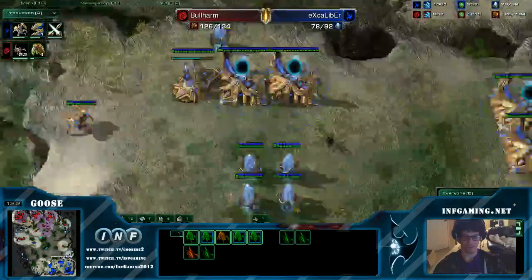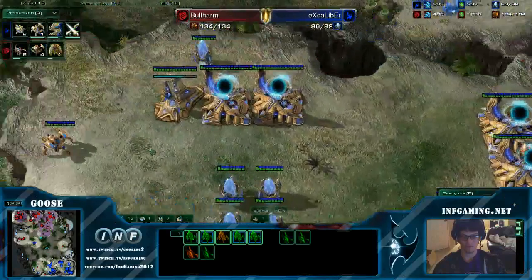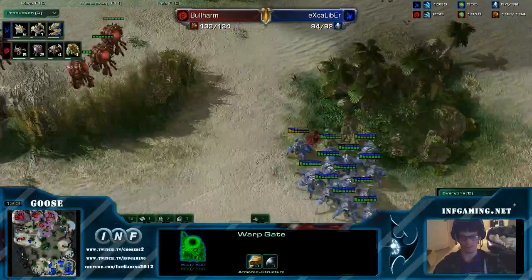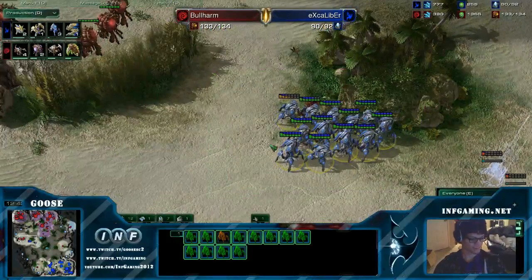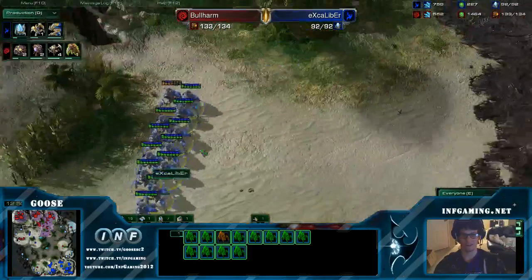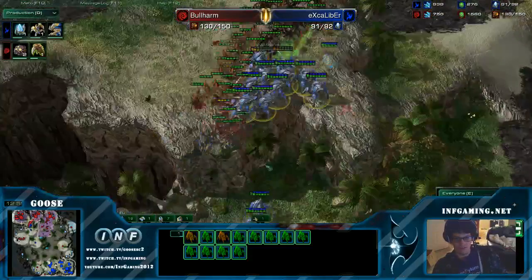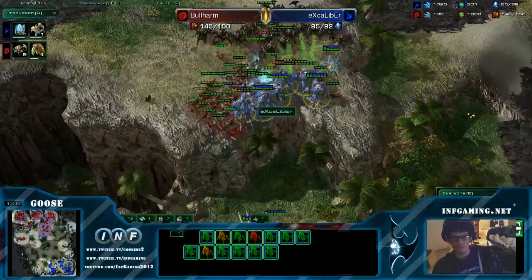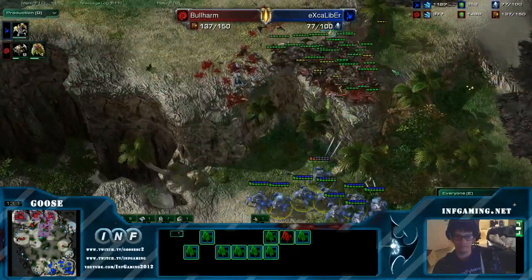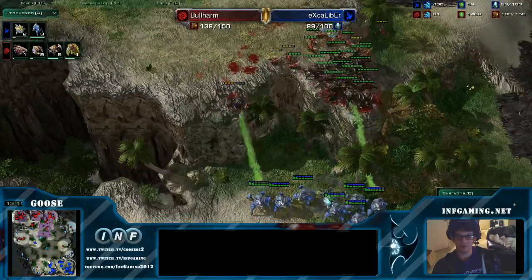Backing this up with more stalkers. Starting some immortal production too. He's got an immortal just chilling in his main. If he walked to the left and killed all those overlords, that would hurt. He only gets a couple of stalkers up on the high ground — they're not gonna be able to blink until just about now, and there they go. Bullharm needs to split his units a little bit better. Losing so many Lings to this — those are all free. Three roaches at a time.